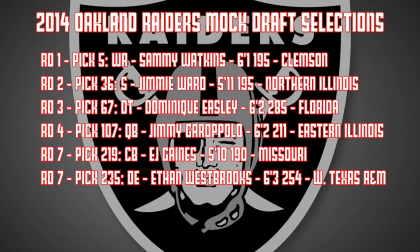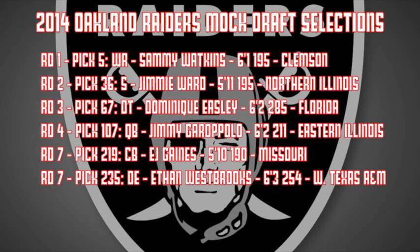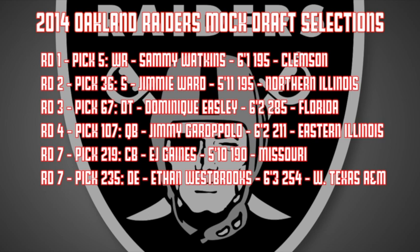Recapping my Raiders mock draft, I think I was able to increase the athleticism, the explosiveness, and the game-breaking ability on both sides of the ball with the first three selections, while also adding a quarterback in round four with Jimmy Garoppolo and two solid depth guys defensively with Gaines and Westbrooks. I also want to give a huge shout-out to Raider fan forums for always showing Football Game Plan support.